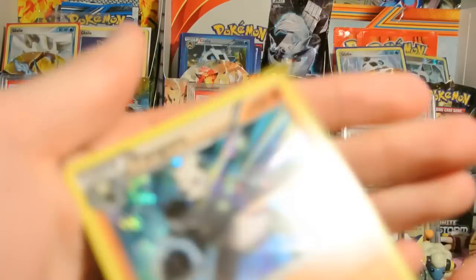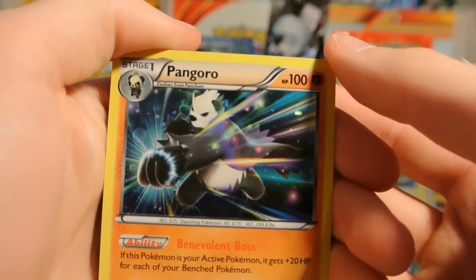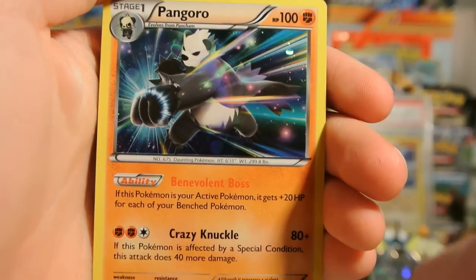Here's the card. It is a Pangoro fighting type. Pangoro has appeared both as a fighting type and a dark type in the TCG. It has the ability Benevolent Boss — if this Pokémon is your active Pokémon, it gets plus 20 HP for each of your bench Pokémon.